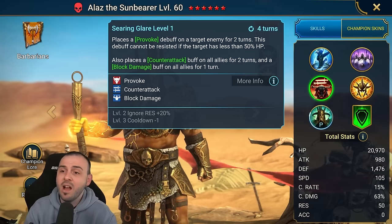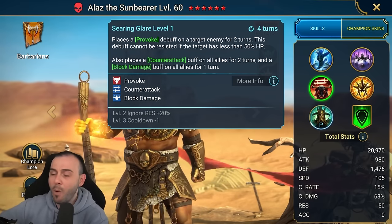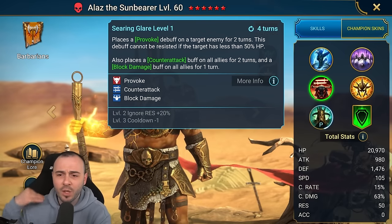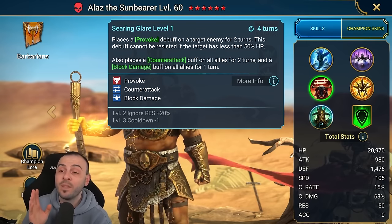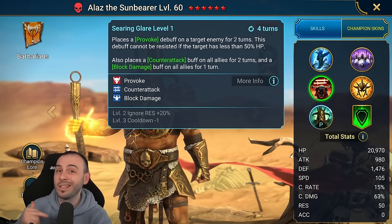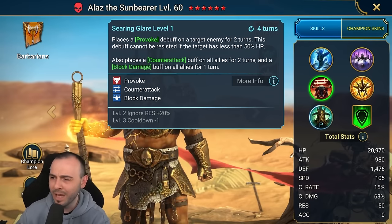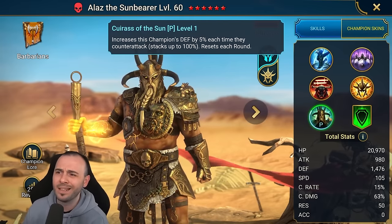The A3 puts a provoke on a target enemy, which is very good if you want to provoke the head of decay. He also has a counter attack buff on all allies and a block damage on all allies. Mine was not built with accuracy, but his role was just for raw damage - I had a different provoker. He's a great option to keep the Hydra head provoked; it's a two-turn provoke and doesn't attack, so no weak hits as long as you have accuracy.